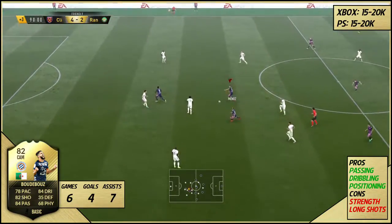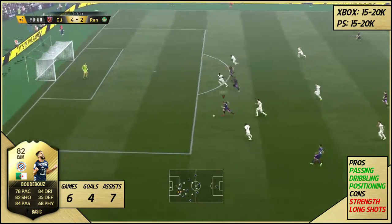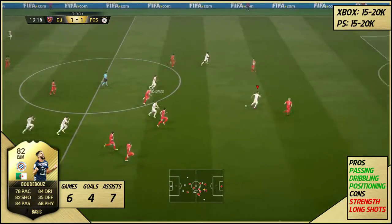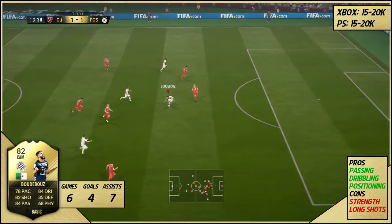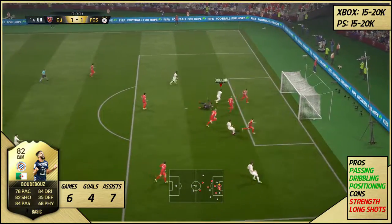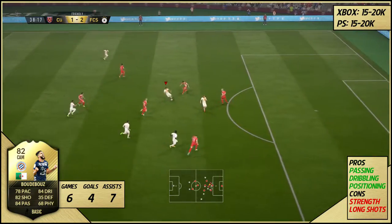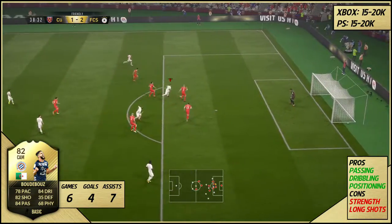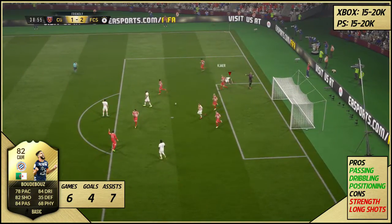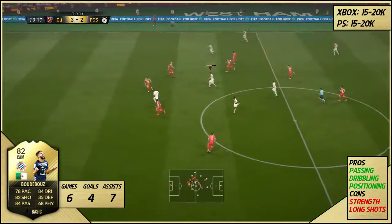Another big standout on his card is his dribbling — really nice dribbling. He has 84 agility so he turns really, really well, and he has four-star skill moves so you can pull off some fancy tricks. The last big standout was his positioning. This guy was always in the right place at the right time; he loved getting forward. I did leave a clip in where he actually got back and made a tackle, which he did a fair few times as well, but obviously the danger for this guy is when he is on the attack.